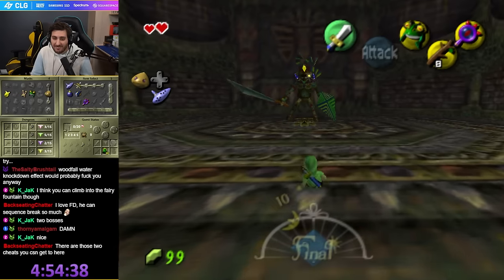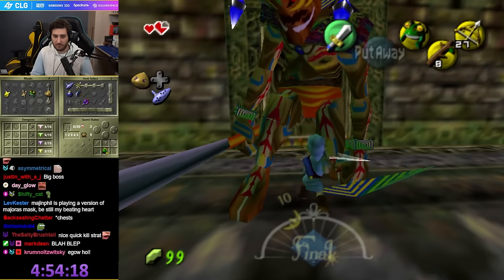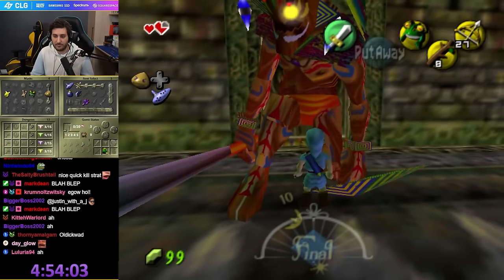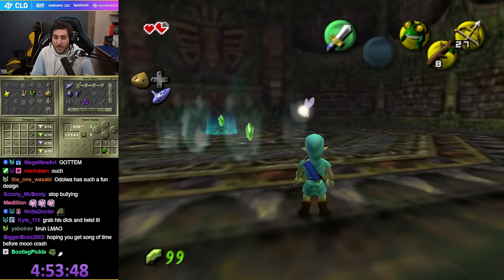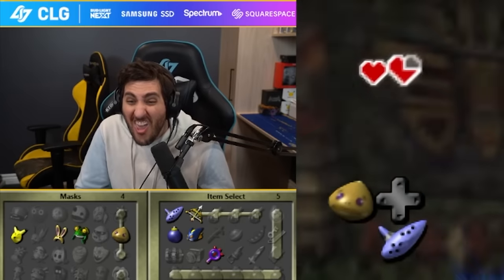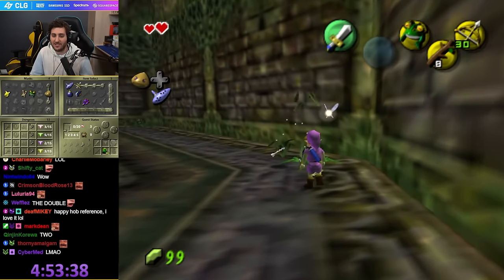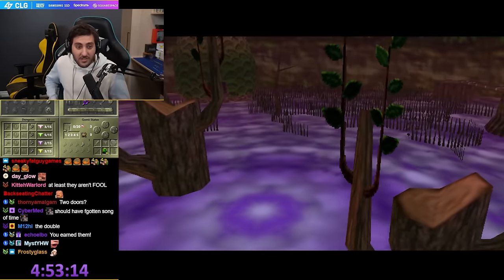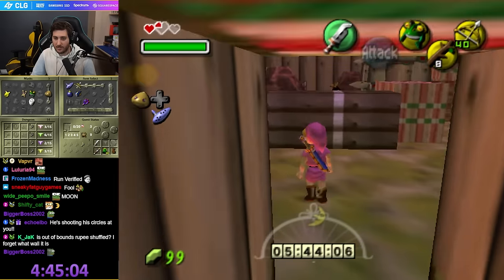Yeah! Kill him in the dick. Green Rupee? Two! Two green Rupees, bro — I fucking hate this shit. You've been granted magic power! The holy Rupee, bro! Alright, get in there.